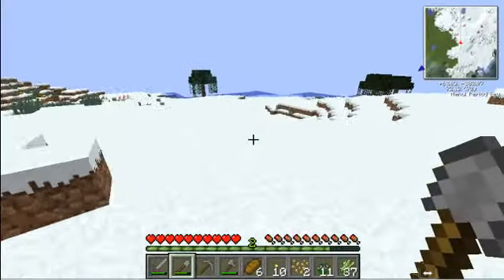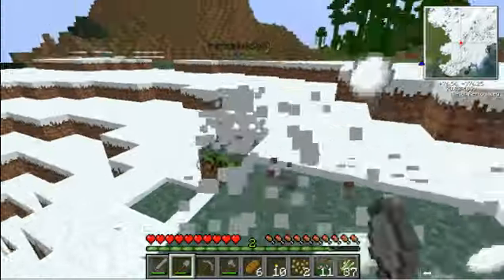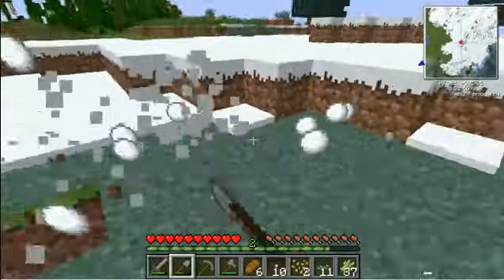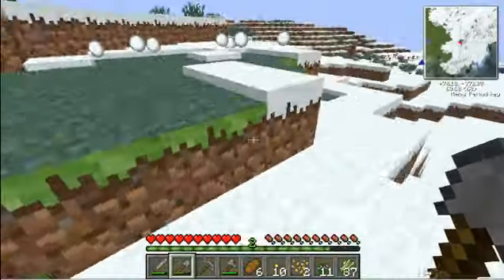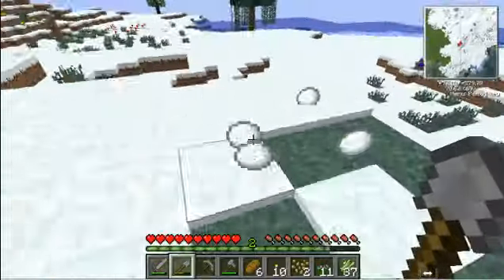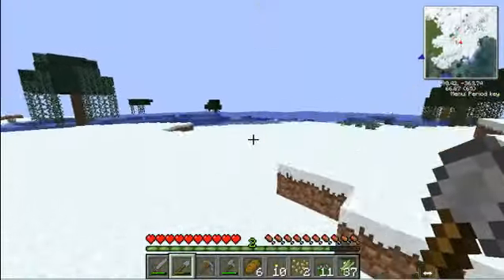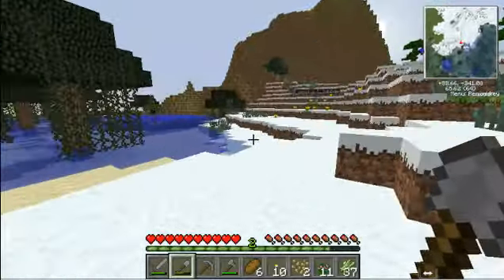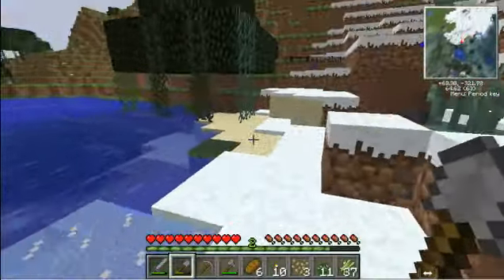They should still add that in the 1.3 update. We've got to start emailing Notch about all our genius ideas — like NPC villages in the snow biome. It could be cool. Have little NPCs with their code jackets. Oh, I found the swamp biome! Also make it so torches in the snow biome don't melt the snow.